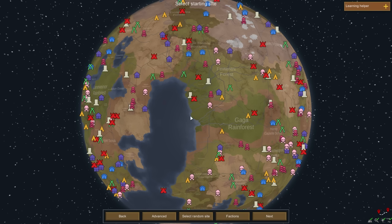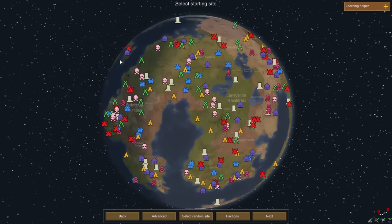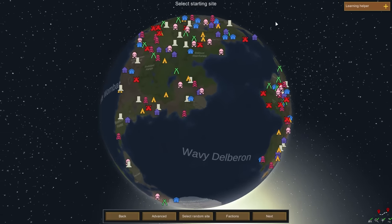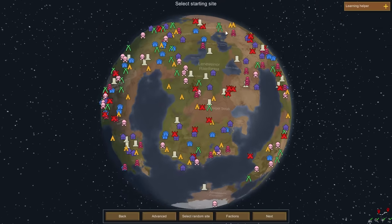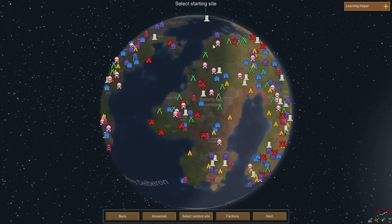Whoa, okay, so this is a full world — I've never generated a full world! Middle mouse to rotate — sweet. I think 100% was a good move because when I was messing around with it before, it looked really funky having just one continent.